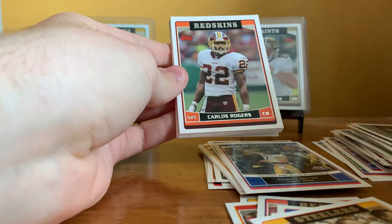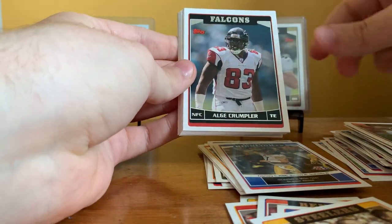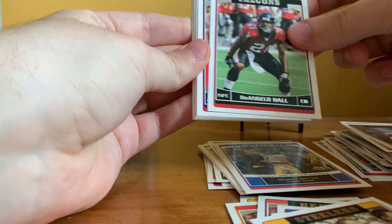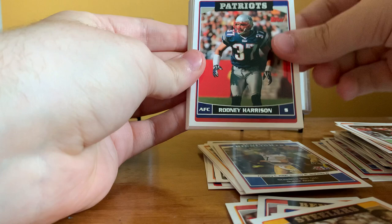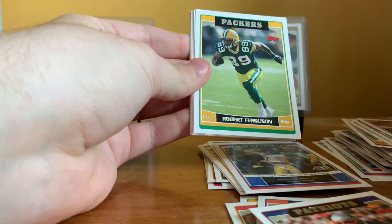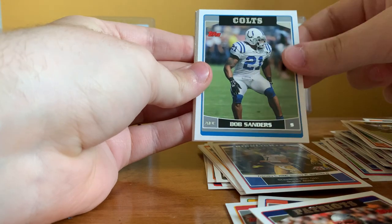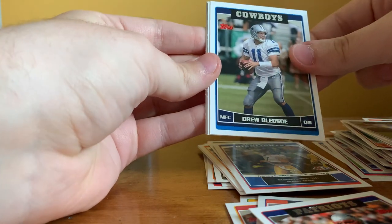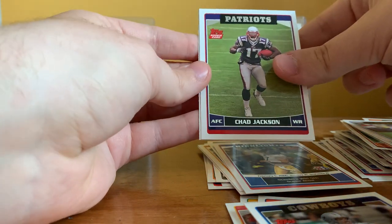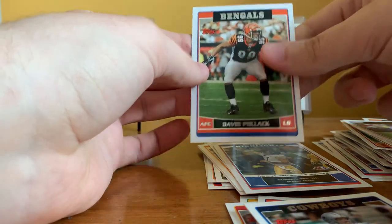Pack six: Ryan Motes, Carlos Rogers — not the right Rodgers. Alge Crumpler, D'Angelo Hall, Rodney Harrison, Brandon Lloyd, Robert Ferguson, Bob Sanders, Drew Bledsoe on the Cowboys — that's a weird one too. Leon Washington rookie, Chad Jackson rookie, and David Pollack.